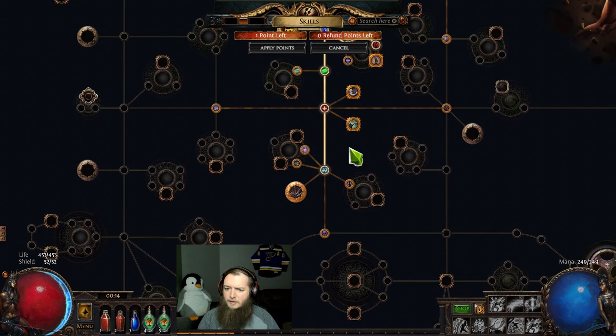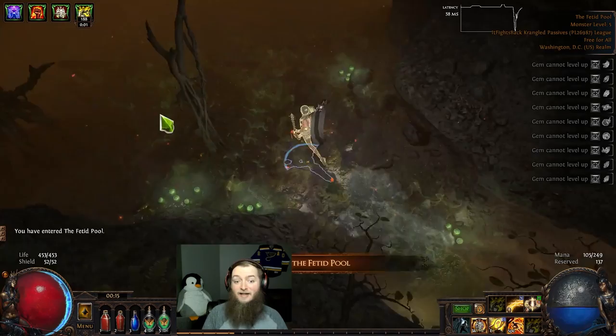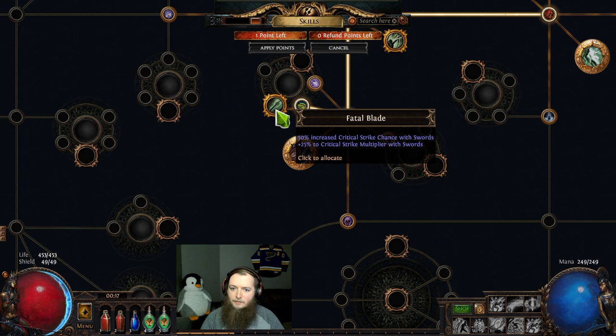Then we check out Mage Bane — that's big. These are only one point off as well. Max recovery from life leech shows Ghost Dance. A 6% life node — that's cool. I'm clearing the Fetid Pool for the third time today. What a strange event this one is. Two respects — I pull out of this evasion/ES and I pull out of physical damage, and then we see what these are: trap damage into Fatal Blade, crit chance and multi with swords.